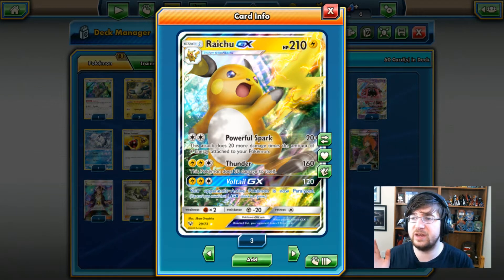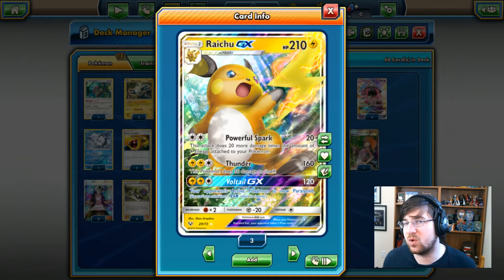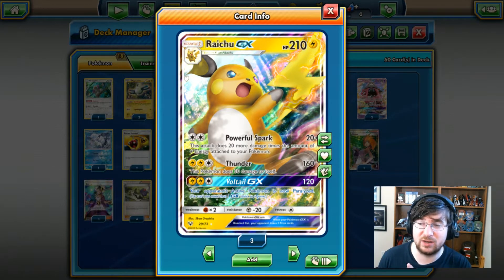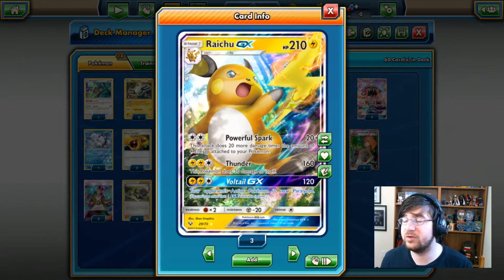Unfortunately, because he is a Stage 1, Darkrai's tricks like Max Elixir don't technically work with him. We're going to try it anyway once we get to the list. He also has another attack called Thunder — two lightning, one colorless.